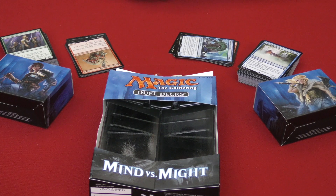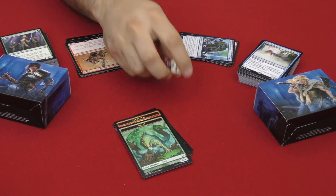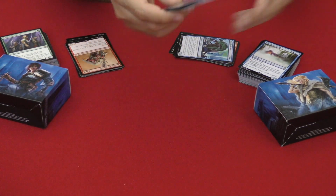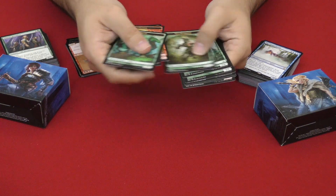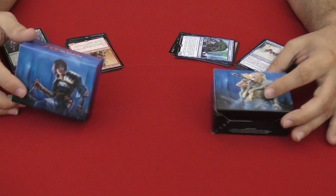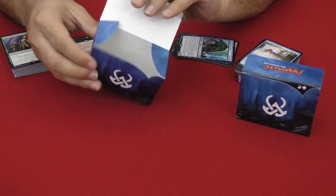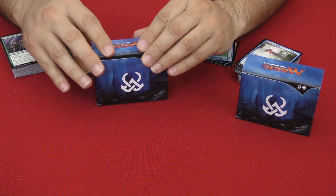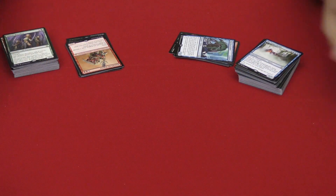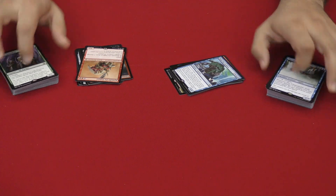Here's everything you get with Mind vs. Might. You get the box, of course, and two spin-down life counters. You get ten tokens with different creatures that might show up. And then you get the two deck boxes — the new style, the side-loading ones that are much wider. You can put sleeved cards in here now. And you get your decks of 60 cards.